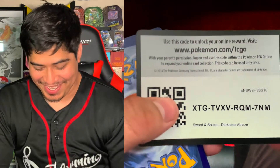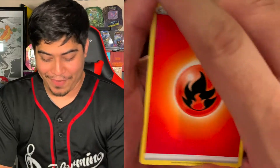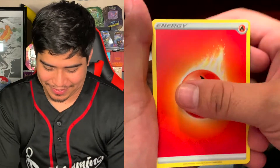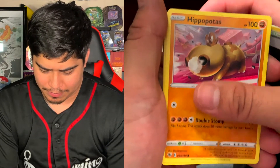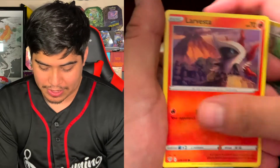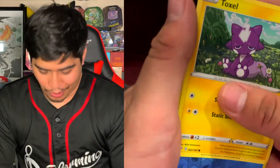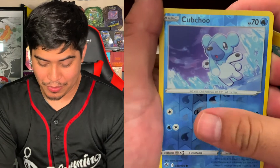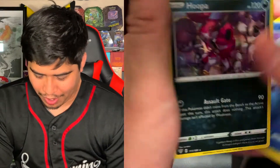I was able to open the Darkness Ablaze — I almost threw the QR code. We got a Fire Energy and Charmander, a Leron, Parasect, Spikemouth, Hippopotas, Sentret, Larvesta, Morpeko, Toxel — who we still don't have — Cubchoo Reverse Holo, and the rare is a Hoopa Holographic.